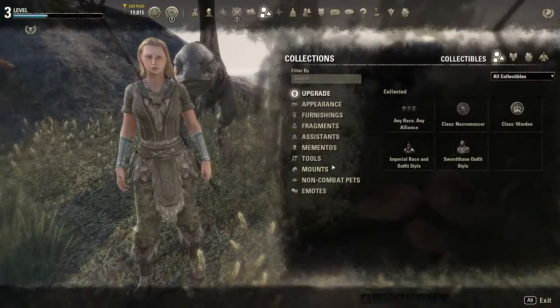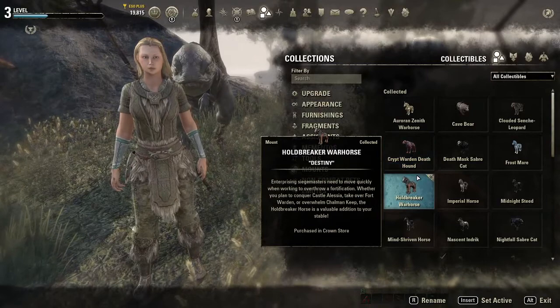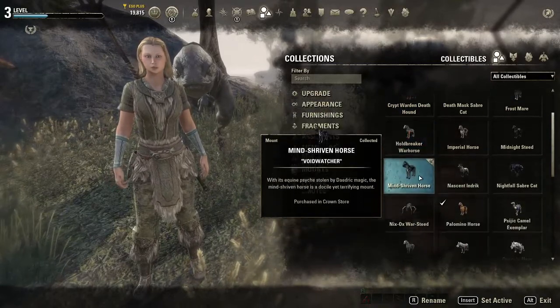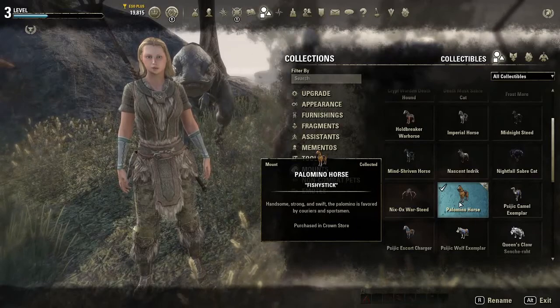Open U for collectibles and go to mounts. Make sure that you have a mount checkmarked. For this demo, I've checkmarked my Palomino horse.